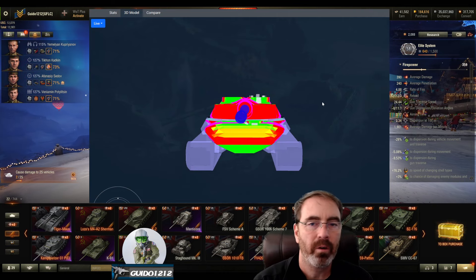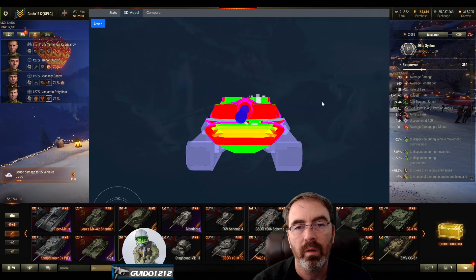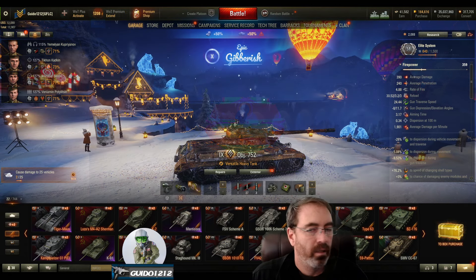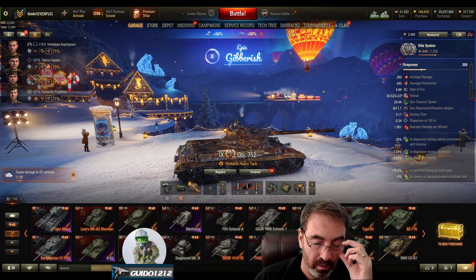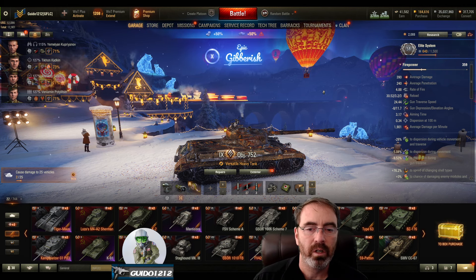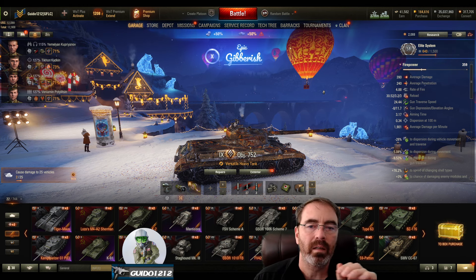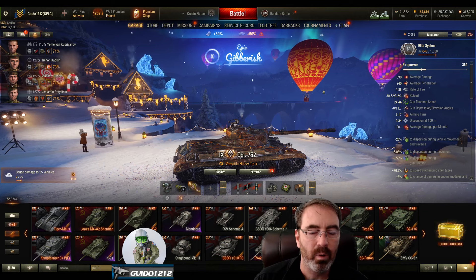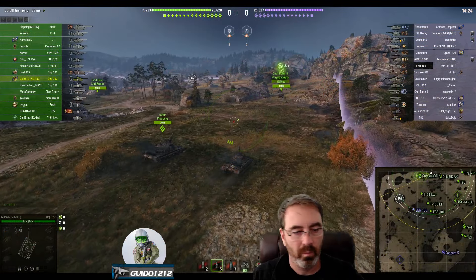My armor use was 0.69 — with these armor numbers you'd expect it closer to 1.0, but the significant weak spots are where it falls down a little. Yes it's tough, but if someone knows what they're doing, you're going to collect those shots. Let's take a look at some gameplay. I don't have a lot of great games in it — my DPG is barely above the average. I do find myself getting caught out with the 30-second reload. It's an interesting mix: heavily armored autoloader that draws you forward, but that 30-second reload can be difficult to manage.